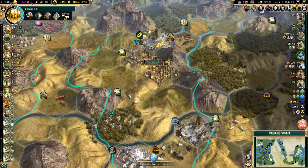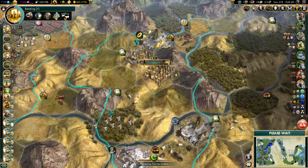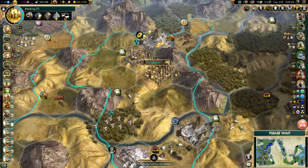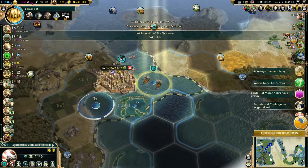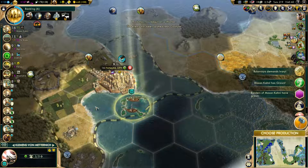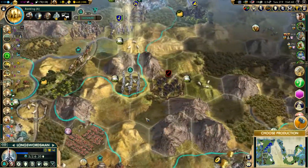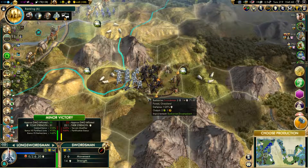Successful assassination in Mecca. I wish there was more control over spying and diplomacy with the actual spies. She established with us — that's fine with me, I don't lose any of mine. Brussels and Carthage are no longer allies. I'm slightly worried because there's absolutely nothing there.